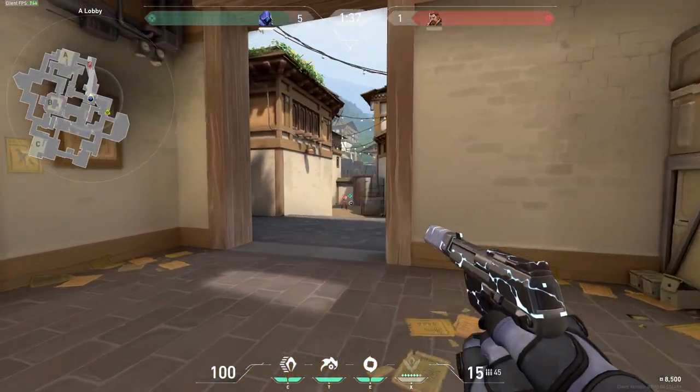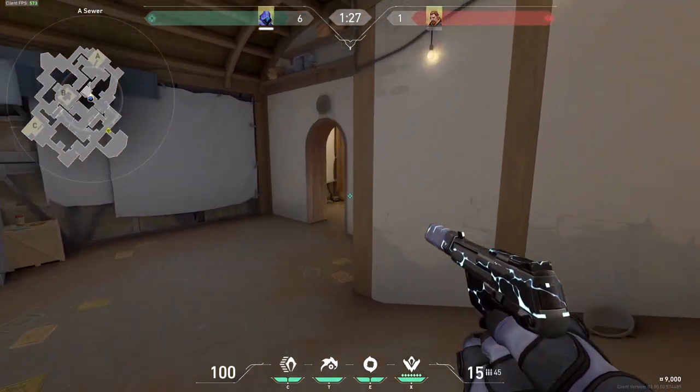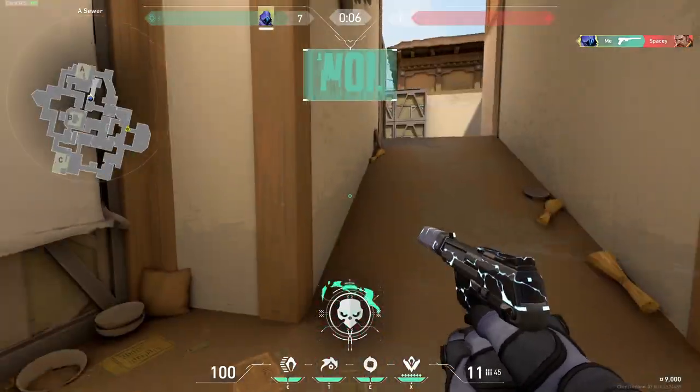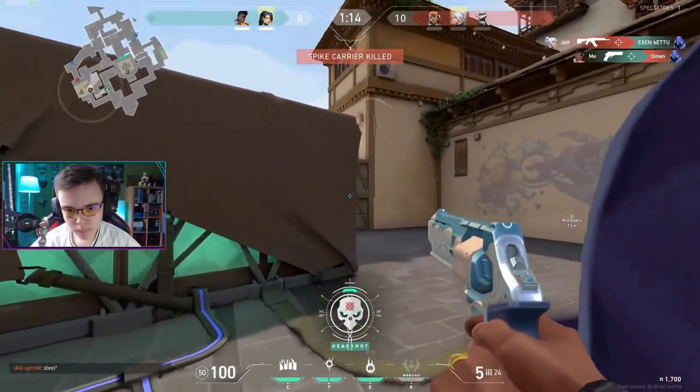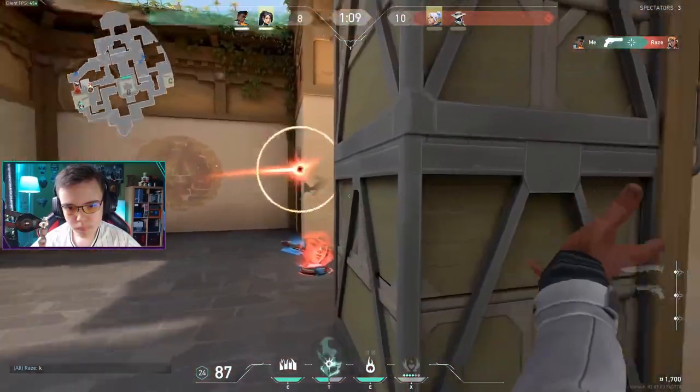For the Ghost, counter strafe and tap for the head if you're mid to long range. Spam on the chest area if you're close — this will in most cases make the recoil go up to the head and you'll get some quick kills. For the Sheriff, jiggle peek and take your time and aim for the head. You want to be focusing on getting a lot of headshots and this is the easiest way to do it in my opinion.